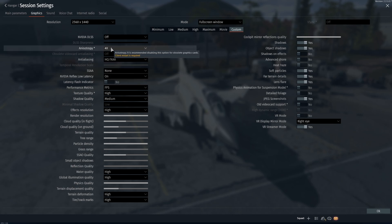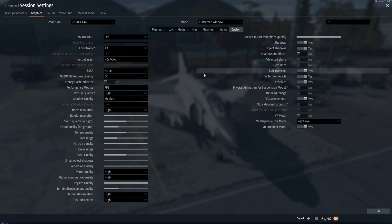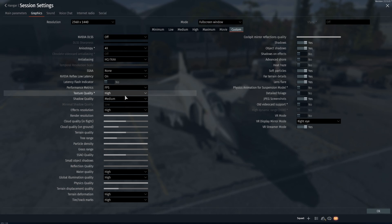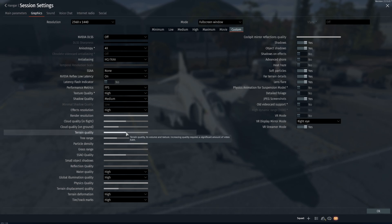I do run anti-aliasing on x4 with HQFXAA, but I sometimes turn it off if I'm having issues. DLSS I run off — I did have it on for a while, but then after one of the latest patches it kind of broke again. SSAA I run off. Texture quality on high, shadows on medium, effects resolution on high, render resolution all the way up. Cloud quality in flight is medium, cloud quality on the ground is low-ish, terrain quality is medium, tree range is low-ish.